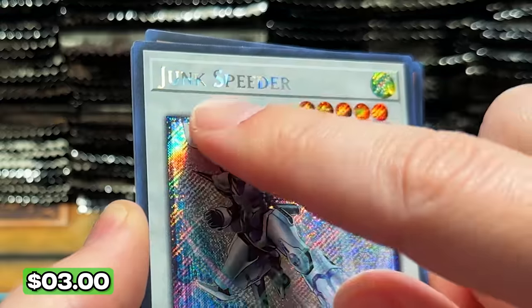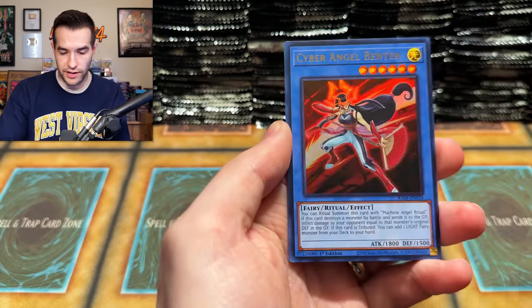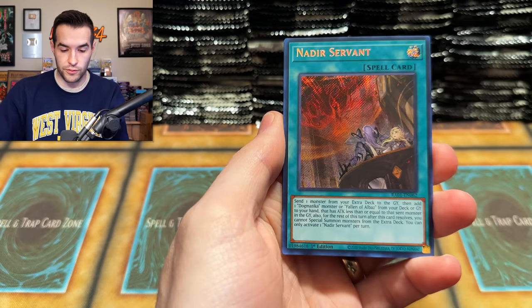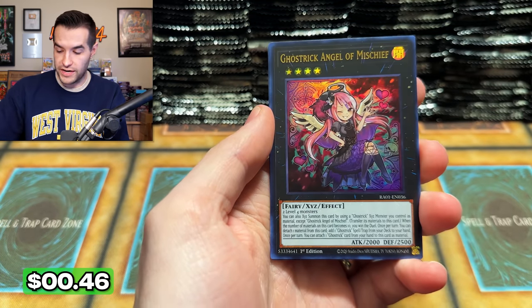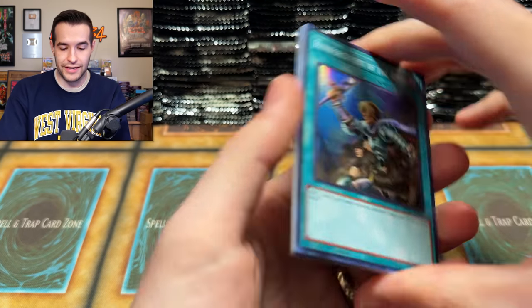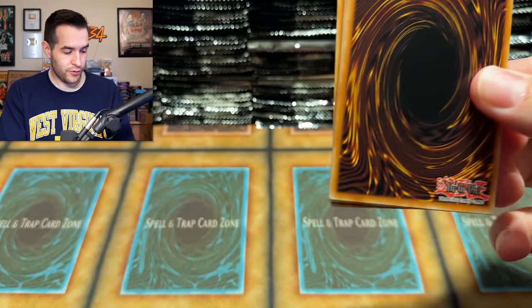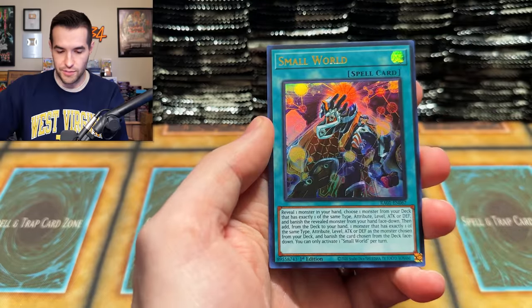Junk Speeder — is that a misprint? The way it's shining there and there, but not there and there. I don't know what's going on. That's interesting. Cyber Angel Benton, Ding Gear Sue — that's pretty nice. Blue Eyes Abyss Dragon — still have not pulled a high rarity of that. We want to get at least an Ulti, Collector Rare, or 25th of that. We're almost to the back row and we have 25 minutes of footage already. Small World. We're going to heavy storm that thing.